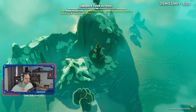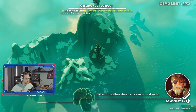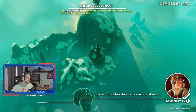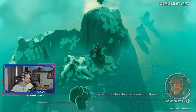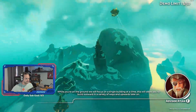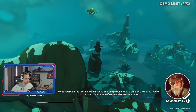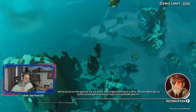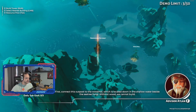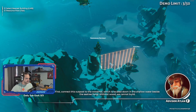Whoa. You cannot build here — there is no tower with access to wood nearby. Connect from a tower within range to a wood mill. Now I can connect this outpost to the wood mill, which is located down in the shallow water beside the sea tree fungi.